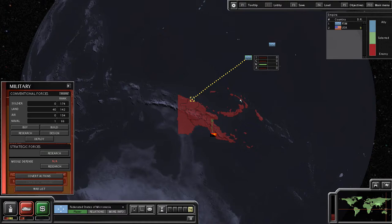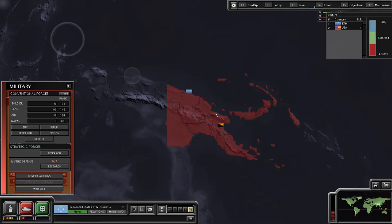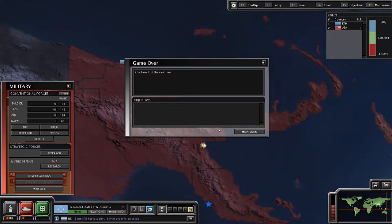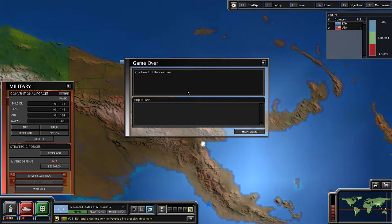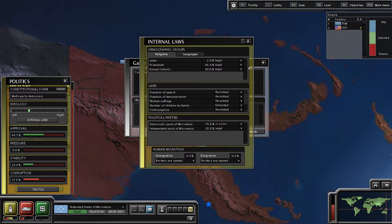Let's go ahead and bombard them, move the destroyer into place. Hopefully when our troops get there we shouldn't have too much trouble. We've lost the elections — the Democratic Party of Micronesia has 75% of the authority, they are in power. Wait, why did I lose? We won the election, we have the vast majority of the vote, so I don't know what the heck went on. That's very odd.